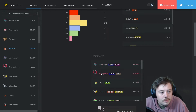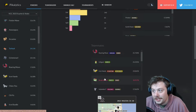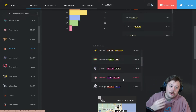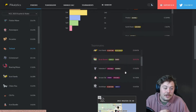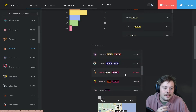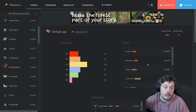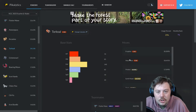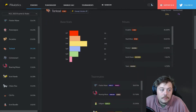Torkoal also pairs with Iron Hands and Indeedee, which help set up Trick Room, and Scream Tail as well. All these teammates are either setting up Trick Room, helping Torkoal set it up, or sweeping under it. Torkoal's moveset is very versatile: Helping Hand, Yawn, Eruption as a Trick Room sweeper, Tera Fire Eruption — there's no other Eruption user, so this Pokémon hits incredibly hard.